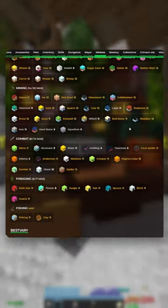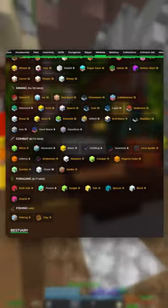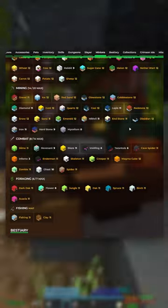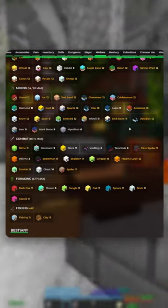Also, I noticed that you don't have Diamond, Lapis, or Iron 12 minions. Each of these only cost about 2 million coins, and that's about 70 free Scabic experience right there.